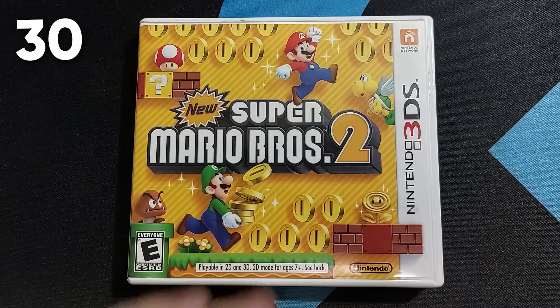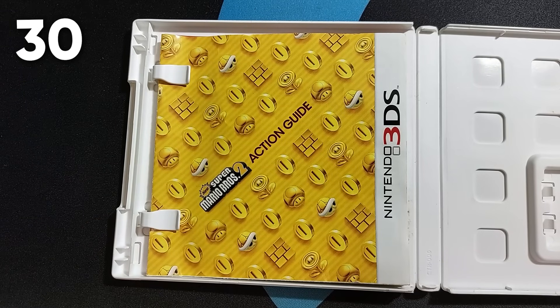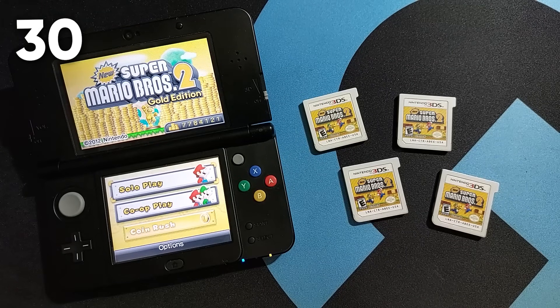And finally, there is a typo present in the action guide included with early copies of New Super Mario Bros. 2, where it states that co-op play requires two Nintendo 3DS systems and two game cards and two game cards. They really should've told me earlier it was a typo, man.